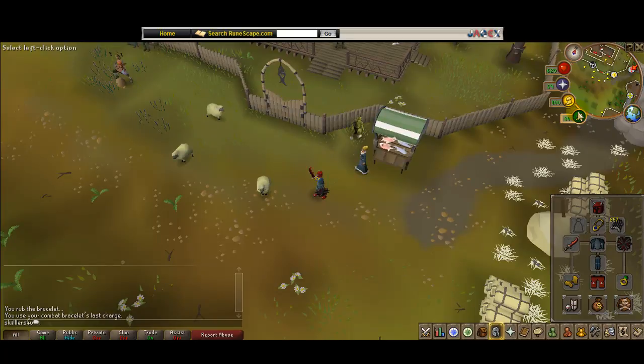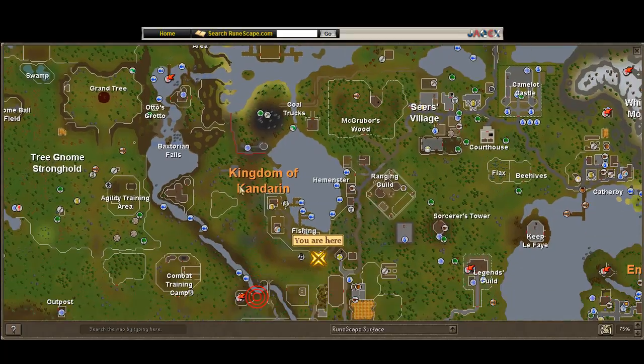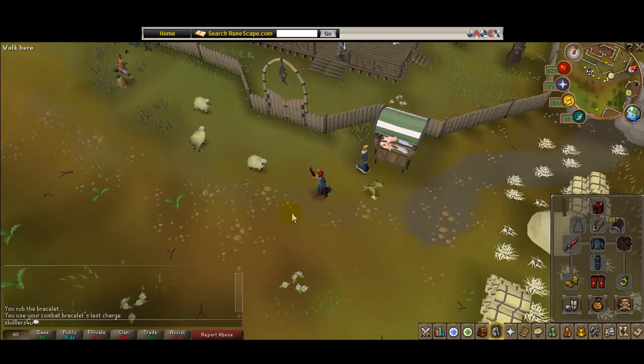Another way is using the Game's Necklace to teleport to the Barbarian Outpost and walking south from there — I will show you the route. The longest route is walking, but I won't show you that because I don't know where you're going to start.